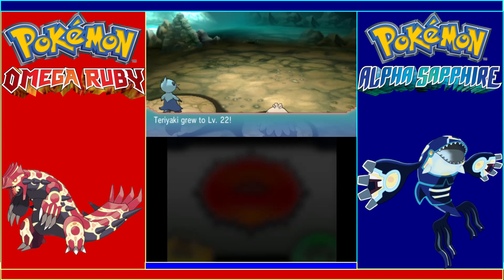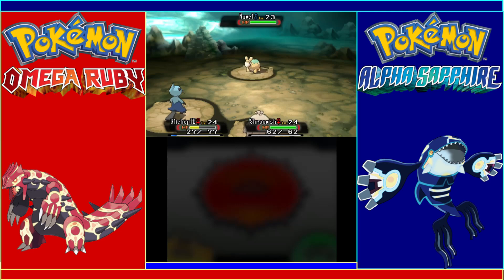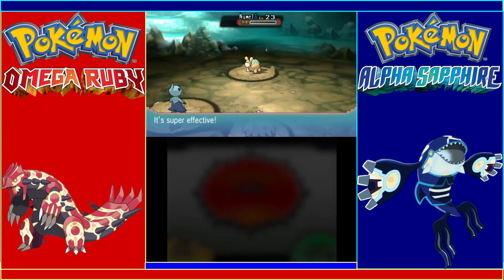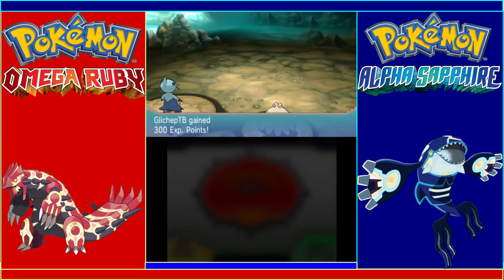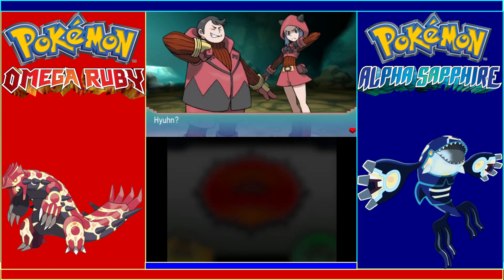He sends out Numel, who is a Fire type — meaning it'll instantly die to our Water move. We took out the Numel very easily. This team is so strong!